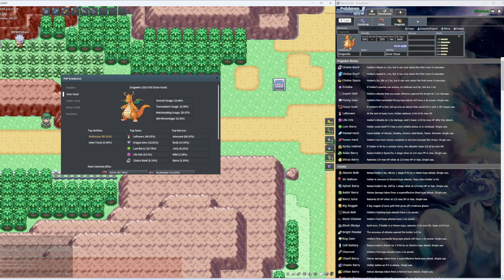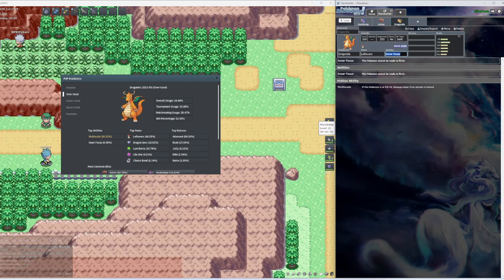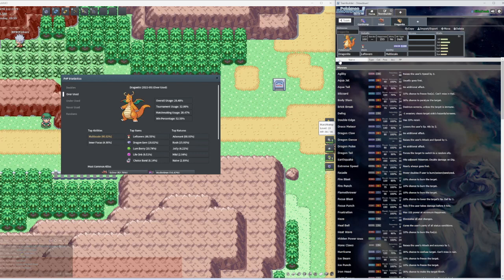We could either do a bulky Dragonite or offensive Dragonite. These guys here are using Leftovers. I always like the Multi-Scale ability. For this team I think we're going to go offensive because that's how I like to play Dragonite. We'll go Dragon Dance — you got to have Dragon Dance on the dragon — and Earthquake. This is like typical Cookie Cutter Dragonite, everybody has the same stuff.